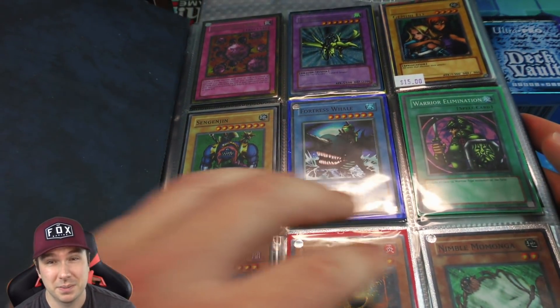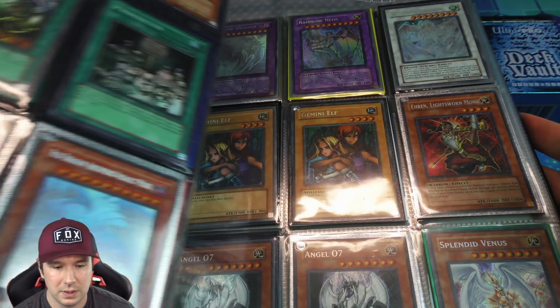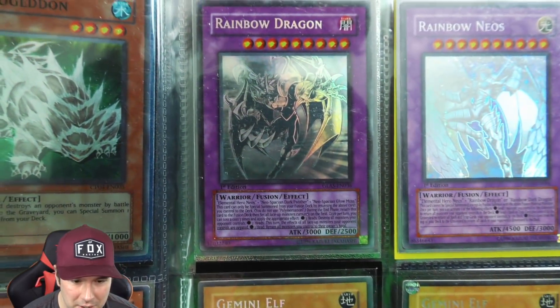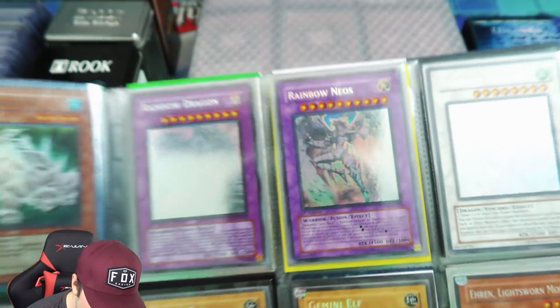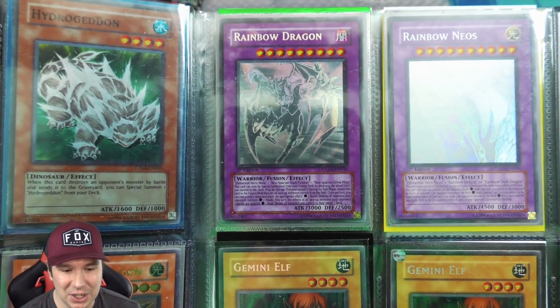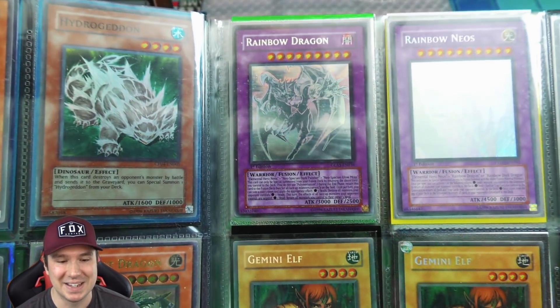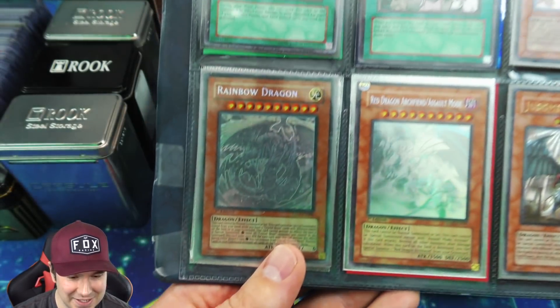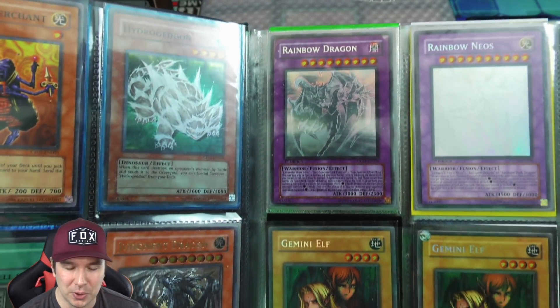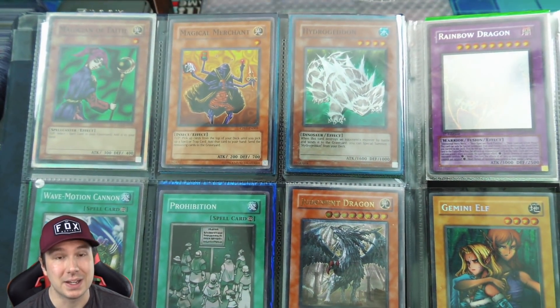On the next page is that misprint I was talking about — it says something on the binder here showing Rainbow Dragon ghost rare first edition, which is obviously not that; it's a fusion. But there actually is a ghost rare Rainbow Dragon in here, which is a really cool card. I think the last one I saw sell on eBay was like nine hundred and fifty dollars — pretty expensive.